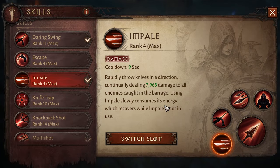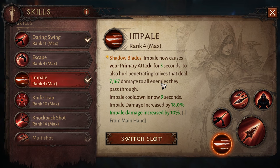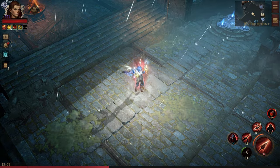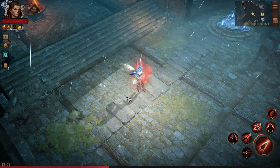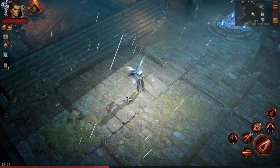Now, impale — normally without the main hand, impale just throws knives as a channeled ability. But with the main hand, impale now counts as a buff. So when you pop your impale it will proc Urge and it procs Bottled Hope, because impale counts as a buff — you can see it in the top left. That will proc your Urge and your Bottled Hope.